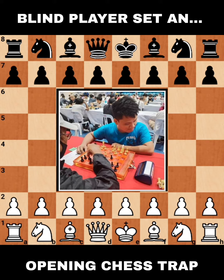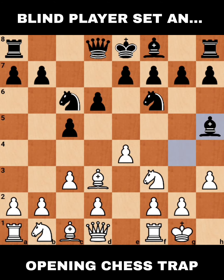The idea after Bd3 is Bc2 and continuing with d2 to d4. Black played d6, white castled, black played Bg4, then h3, Bh5, and Rook to e1 for development. One of the key ideas is that if white can later push e4 to e5, that would be very good for white.